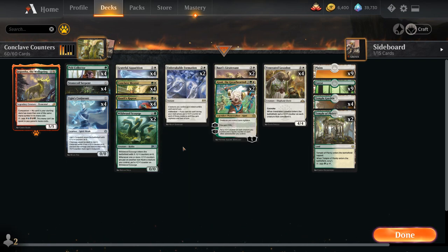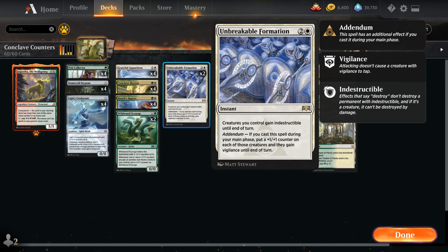At three mana we've got two copies of Unbreakable Formation as a way to put a +1/+1 counter on the entire team. It also makes our team indestructible and vigilant until end of turn. We can use Formation at instant speed — we'll lose out on the Addendum benefits, but it's a way to potentially make the team indestructible against a sweeper effect.